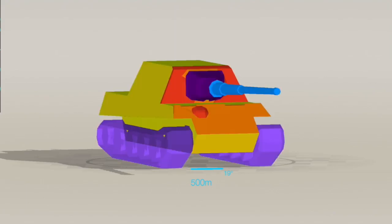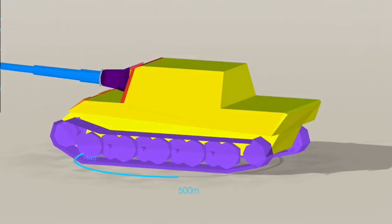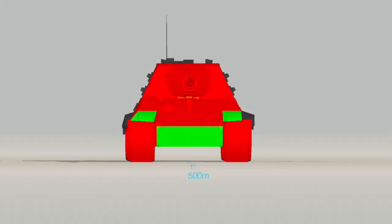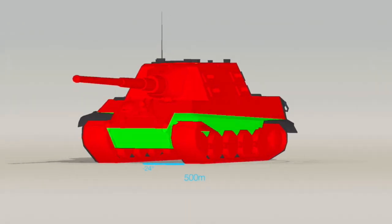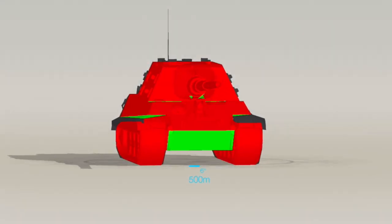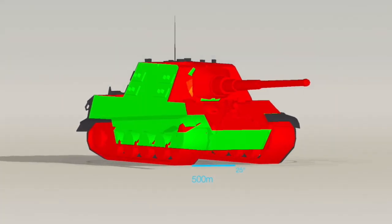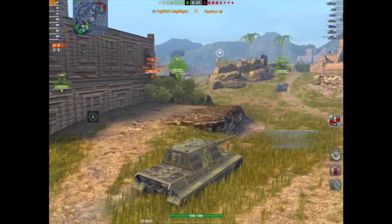It got a massive frontal armor buff. This is what the armor profile looks like — not that different to what it used to look like, you would say. But let me put it against an E75: it's going to struggle to pen anything apart from the lower plate, and surprisingly it's a really nice sidescraper. Even with APCR it does hardly any change. Frontally, this thing is almost impenetrable against tier nine and tier eight heavies.